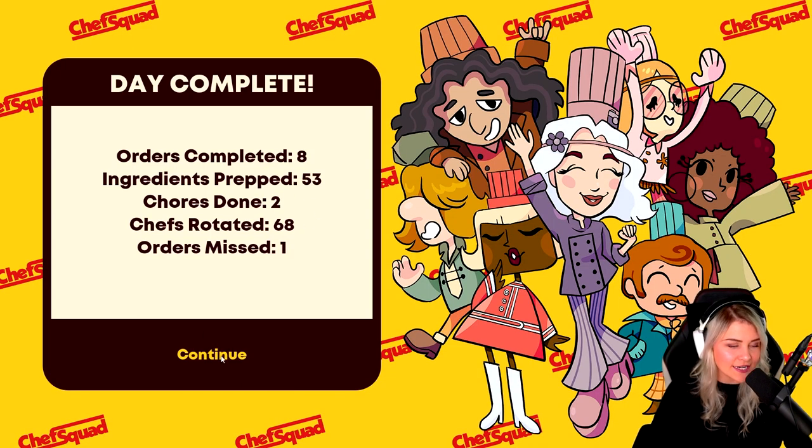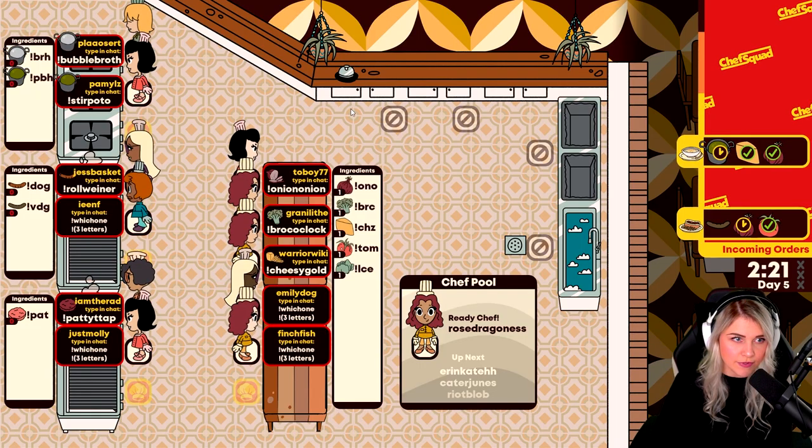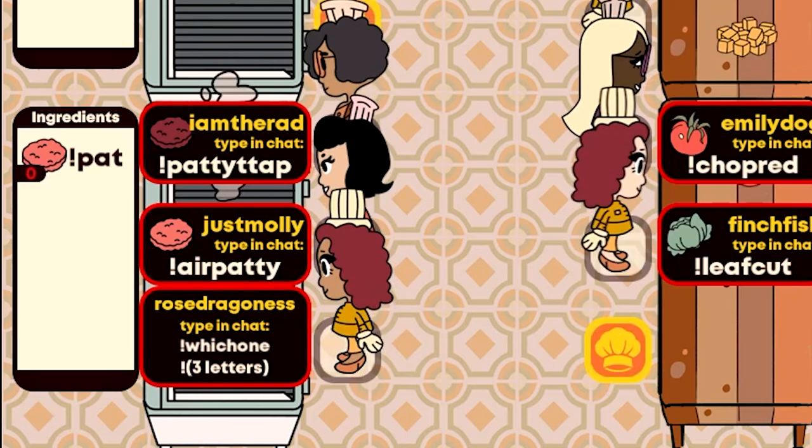Finish the day to unlock new foods, upgrades, and challenges. The kitchen has a number of stations based on what's on the menu. Each station can prepare specific ingredients.